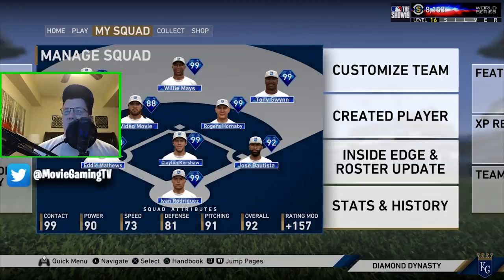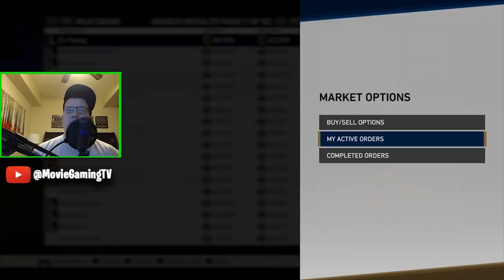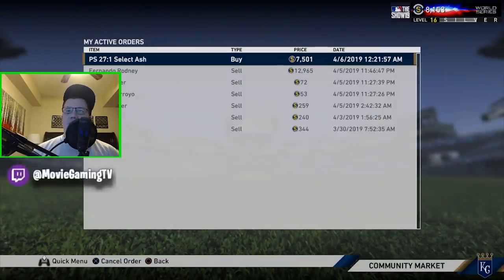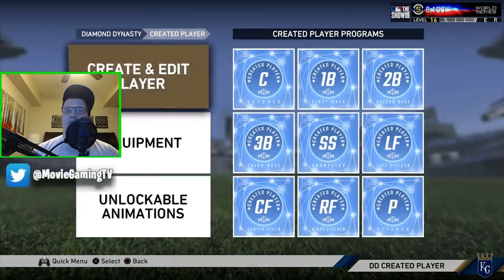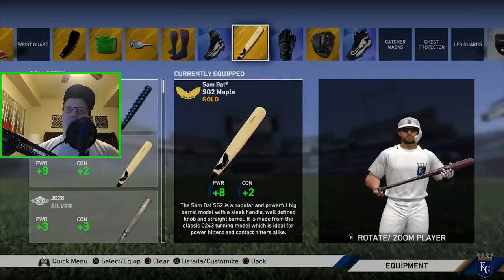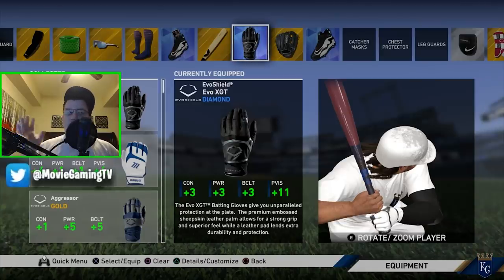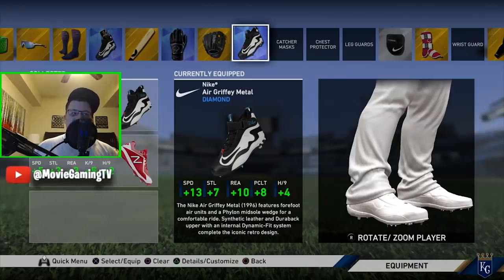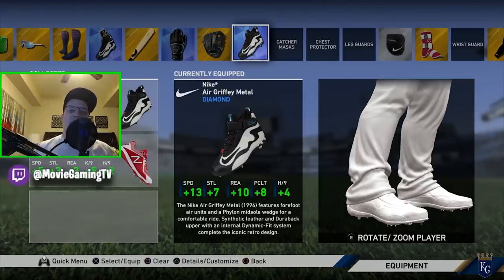Let's take a quick look at my creative player's gear. I'm checking the community market to see if a couple of my orders went through. I got these EvoShield batting gloves because they have plus 11 to plate vision — you guys know how big on plate vision I am, so I'm trying to get that up. I use the Griffey cleats because I like having plus 13 speed — I like the way they look. I've pretty much gotten these cleats for the last three years; they're good cleats, one tick under 14 speed.